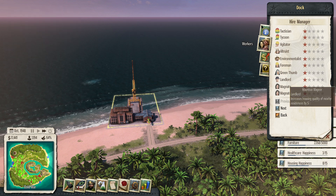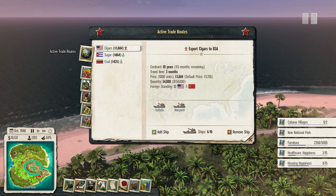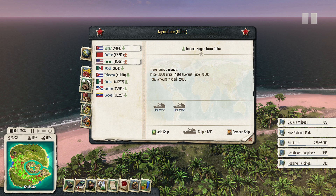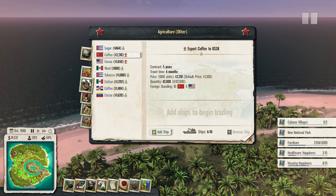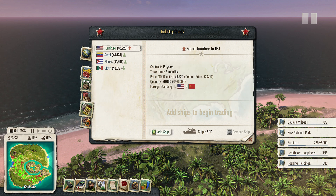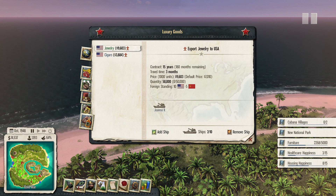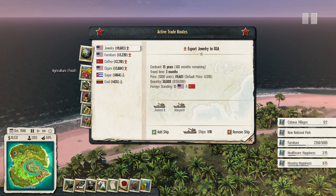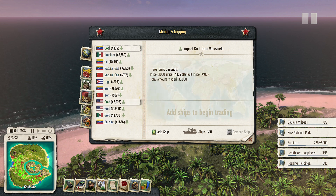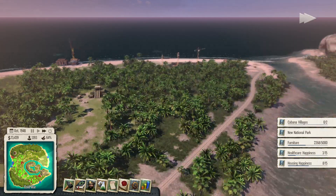Let's grab a manager for this and check out trade. We have six ships available. Why is it always trying to bring all this stuff in? Let's export coffee. I don't want to bring all of that in. We can export furniture and a heck of a lot of jewelry. Let's see if we can bring in more coal just to make sure the power stations aren't going to go hungry.